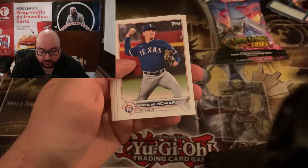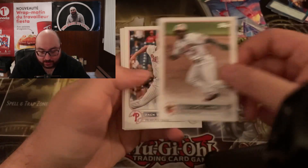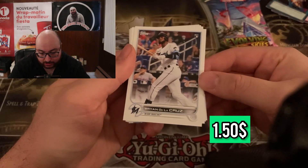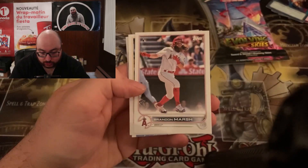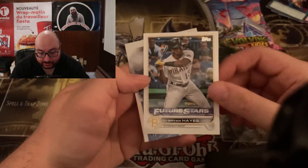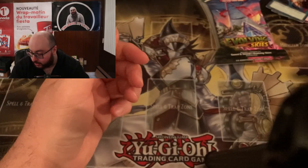Then we have Hunter Renfro, Spencer Howard. Oh, another rookie of Tyler Gilbert for the Arizona Diamondbacks — these are nice rookie cards to have. Cedric Mullins, Zach Wheeler, Kurt Suzuki. Is this a rookie? Yeah, it is — Brian De La Cruz for the Marlins. Then we have Lourdes Gurriel Jr., another rookie card of Brandon Marsh — this is a lot of rookies, that's pretty cool. We have a Future Stars of Cabrian Hayes, that's always a nice card. And then another one of those Stars of the MLB — Jazz Chisholm Jr., little shiny card.